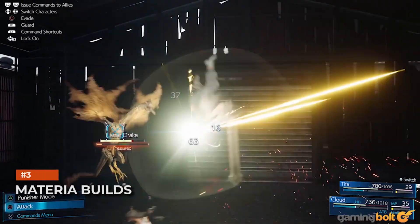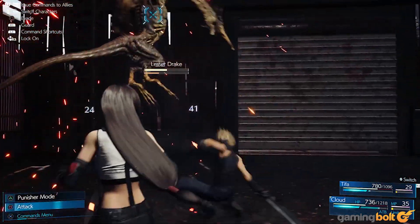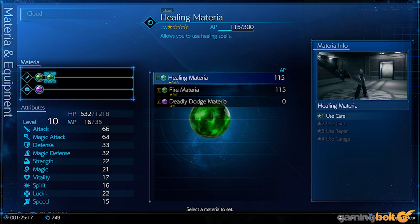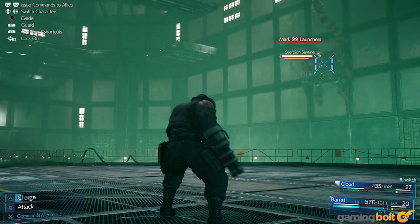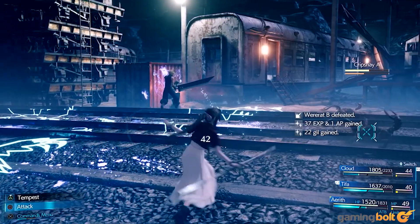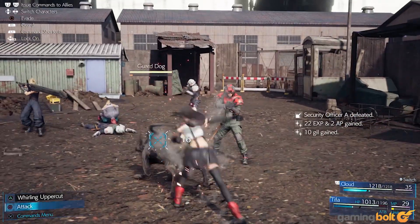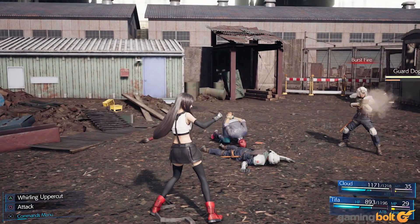Materia Builds. Each character has their own unique strengths and weaknesses, so you should equip Materia that caters to their strengths. Cloud is a frontline attacker, so you want to keep his health and strength stats up. Barret is a ranged fighter and naturally resilient to physical attacks, so with him you want to focus on HP and defense. Aerith is a healing specialist, so focusing on elemental stats and max MP is a great fit for her. Tifa is an up-close melee specialist, so focusing on her speed and attack is the best way forward.